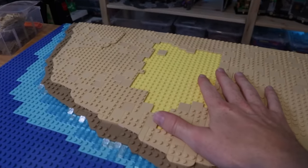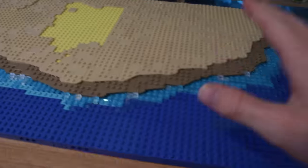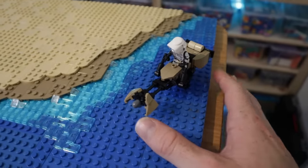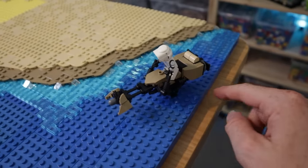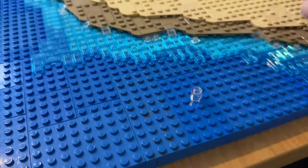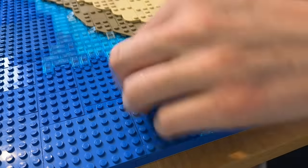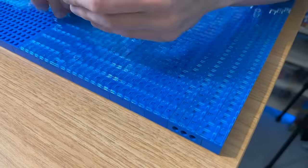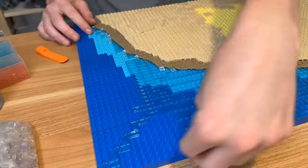Don't fear, we've ordered a load of those — they should be arriving very soon — so I'm going to take a break from this section and work on the water. I was thinking how cool would it be if we had some speeders hovering over the water, which would allow me to have some really cool techniques with the waves. I decided on a position for the speeder and used transparent clear and transparent blue cheese slopes to look like waves in the disruptive water. This just left me with the monotonous job of covering the entire area with transparent tiles, but it's pretty satisfying.